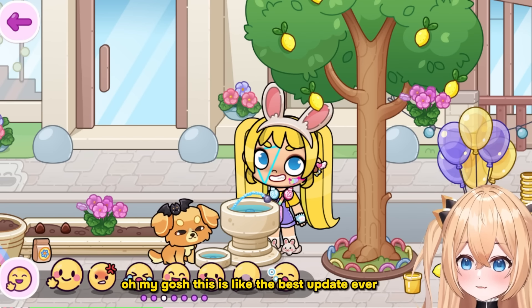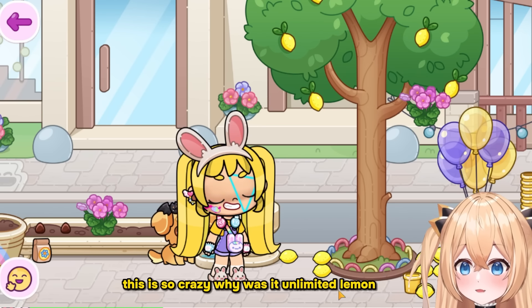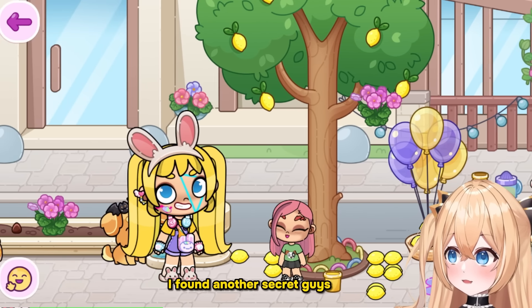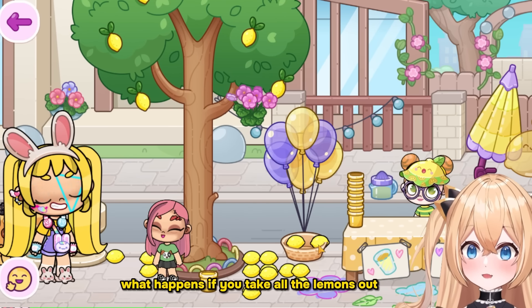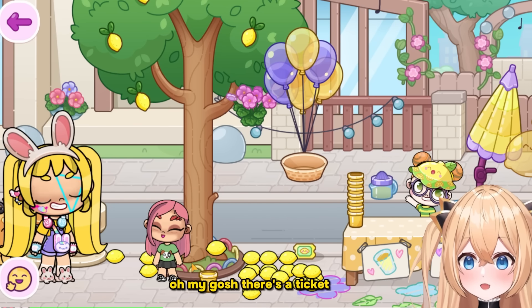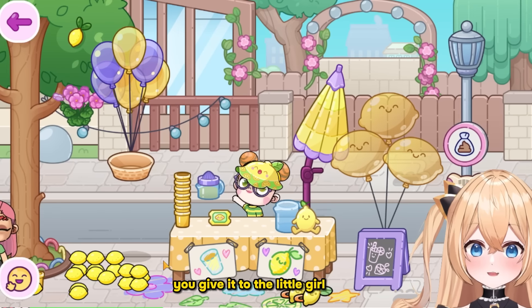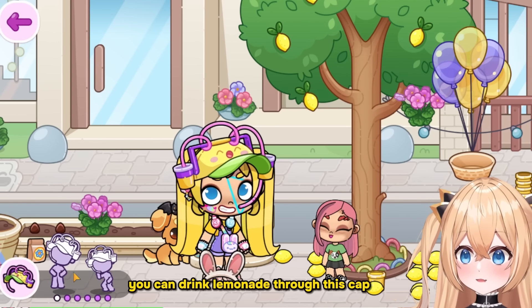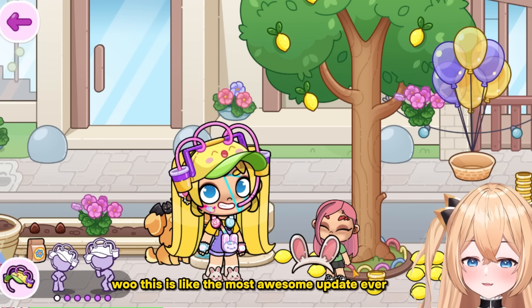This lemon tree is crazy — unlimited lemons! But I found another secret: this lemon stand thing looks suspicious. What happens if you take all the lemons out? There's a ticket! You give it to the little girl and look — there's a new cab, and you can drink lemonade through this cab with a hat. Isn't that so cool?